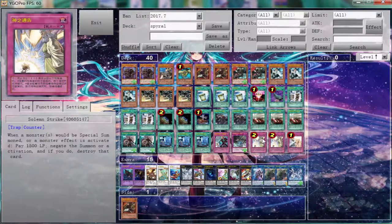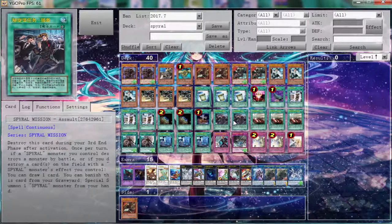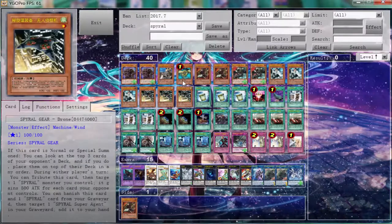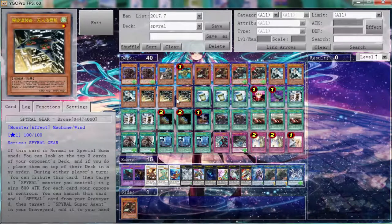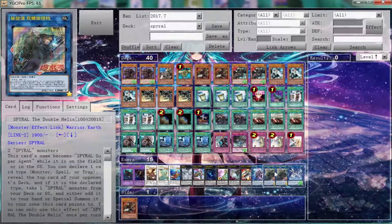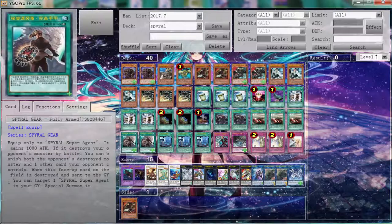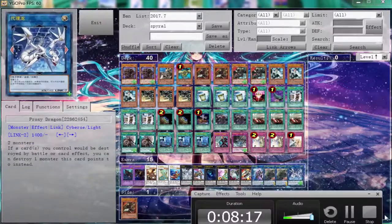We did not get to use Quick Fix today, but all you need is two Spirals and you can go plus four — or actually a plus five. You get one out which is plus one, Master Plan searches either this or one of these for plus two, then you send these two for Decode Talker — it's a plus five combo by itself. Double Helix is a plus five by itself, that's why I think the card is broken in Spirals. Let me know what you guys think below — a plus five off of one card is amazing. Thank you guys for watching, stay tuned!